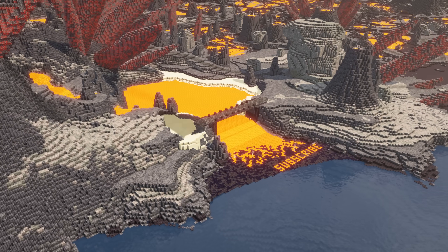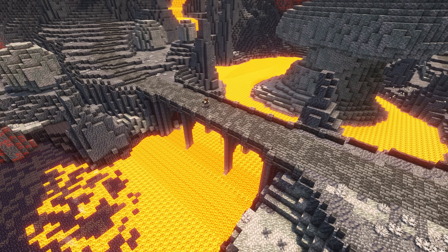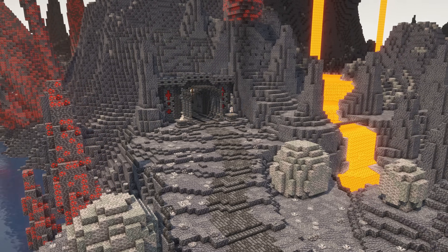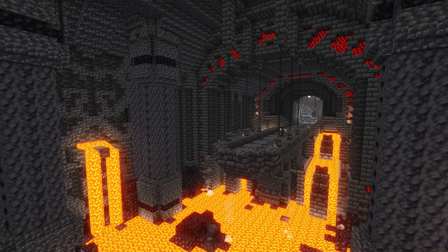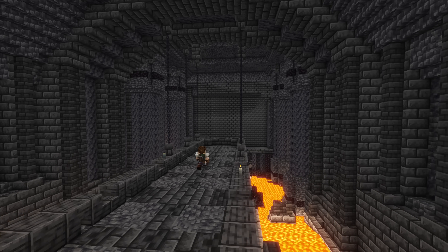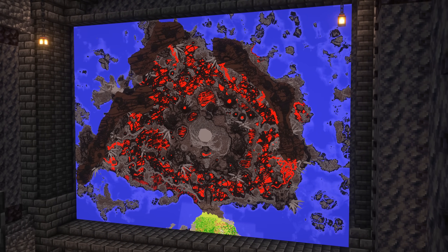With the landscape finally complete, we have to create a display room for the actual map to see exactly what we're working with. So I built a small entrance into the mountain off to the side and decorated the interior. Then basically wasted three hours of my life flying across the entire project, collecting all the maps and finally putting together this gigantic jigsaw puzzle, which by the way was an absolute pain.